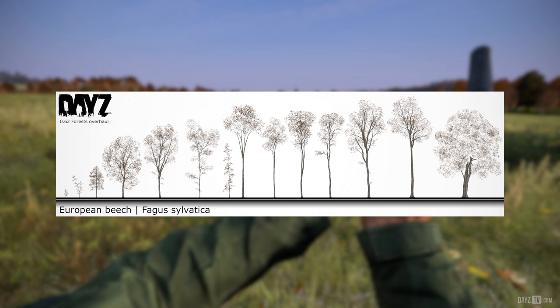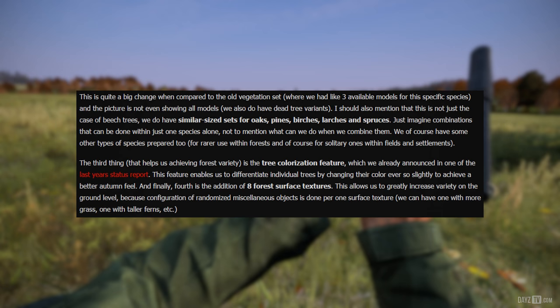To give an idea, the picture on screen shows an example of available models for beech forest — quite a big change compared to the old vegetation set where there were only about three available models for a specific species, and the picture isn't even showing all models. There are also dead tree variants. This isn't just the case for beech trees — similar size sets exist for oaks, pines, birches, larches, and spruces. Just imagine the combinations possible with one species alone, not to mention when combined. There are also rarer species prepared for use within forests and as solitary trees in fields and settlements.